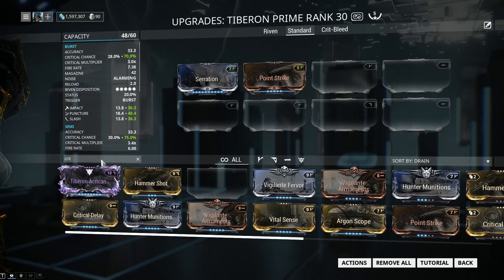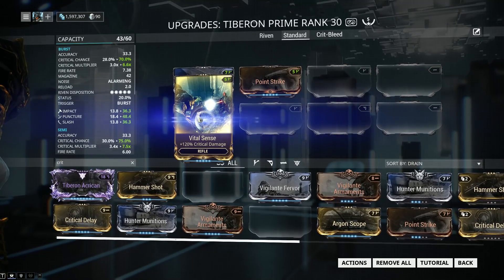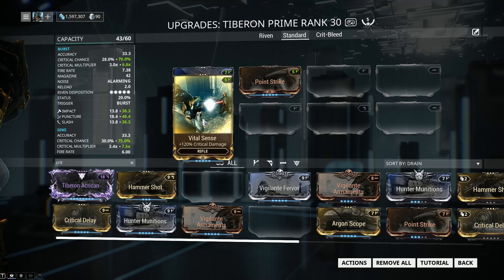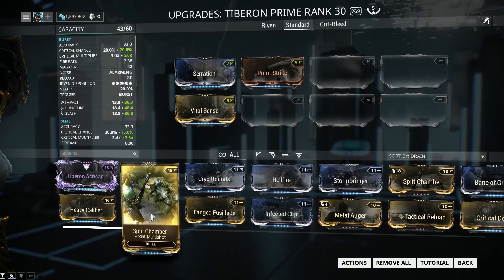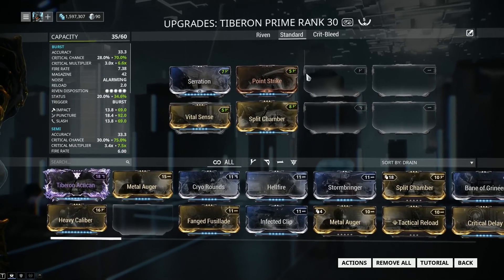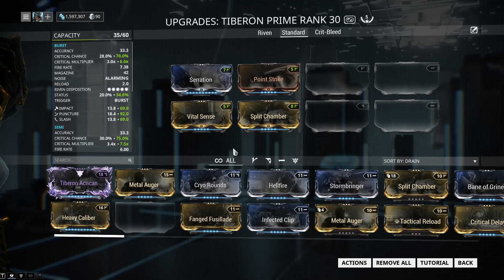With a high critical chance now, we're going to get some critical damage. It's pointless to have a high crit chance if you don't have any crit damage, and it's going to be Vital Sense with plus 120% critical damage. Next is the final mandatory mod for the Tiberon Prime, and of course it's going to be multi-shot with Split Chamber. Split Chamber will add 90% multi-shot, and these four mods are what I like to call mandatory mods. Across all builds these four mods will be present, and you should always have them equipped on your Tiberon.